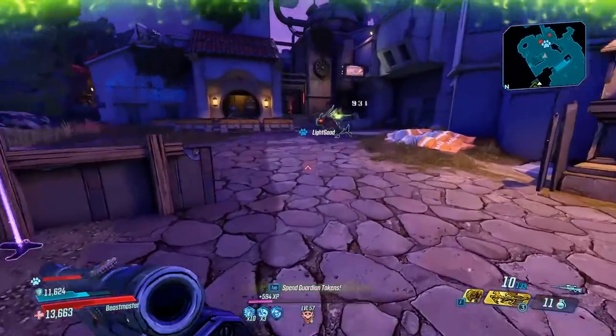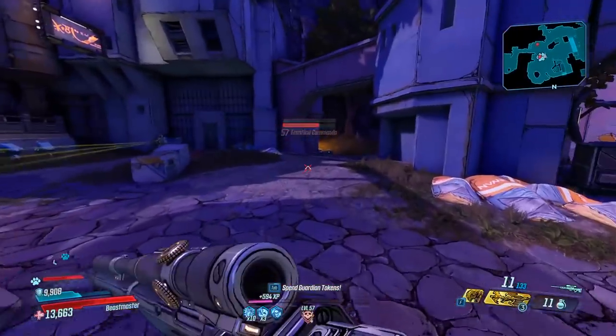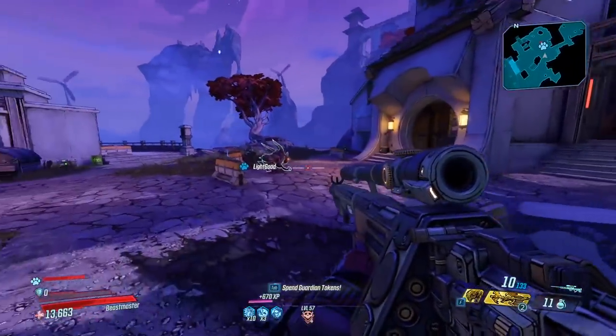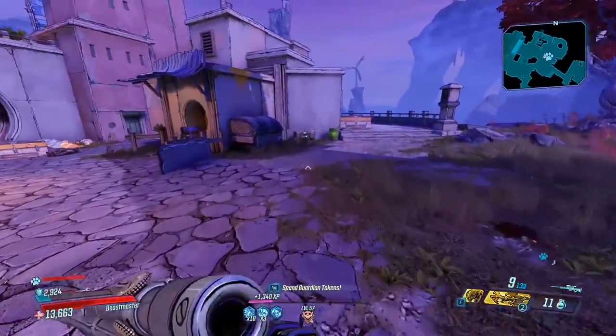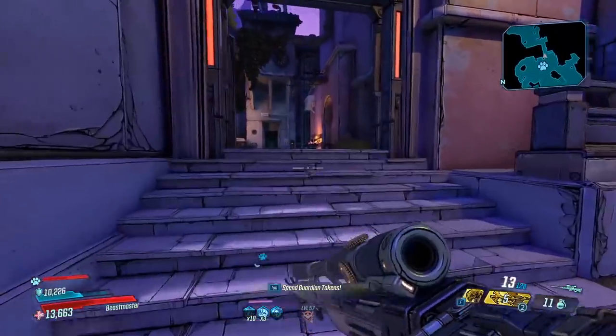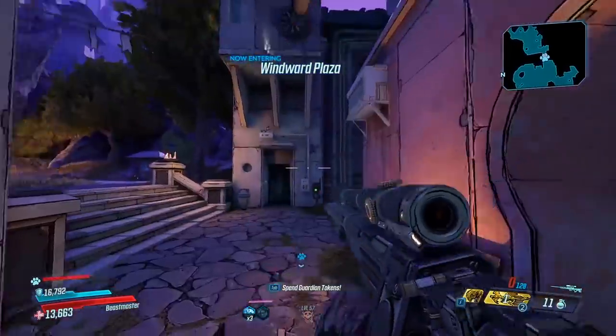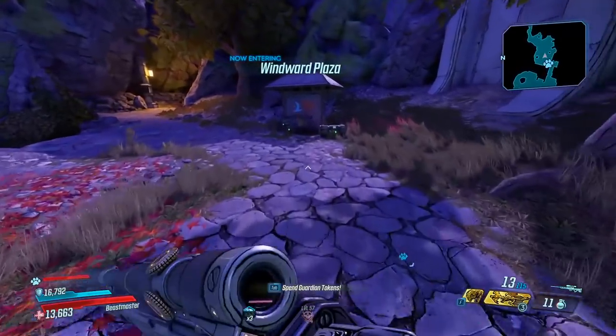In Borderlands 3, what's different about the Skull Masher is that it has higher base damage but still keeps the five bullets. Also, this thing kicks like a horse — look at it, it is insanely easy to reach maximum recoil on this thing.